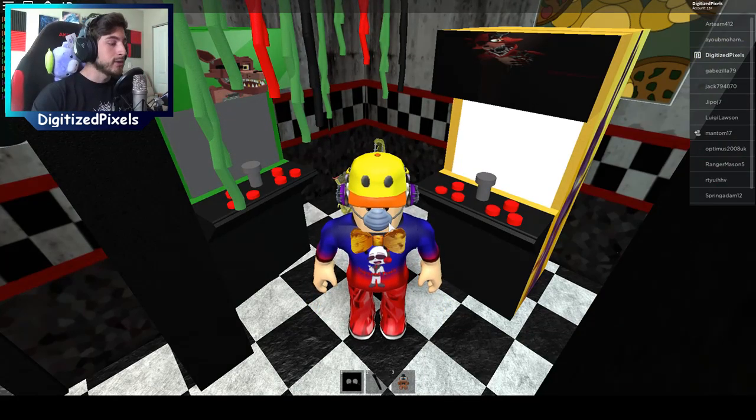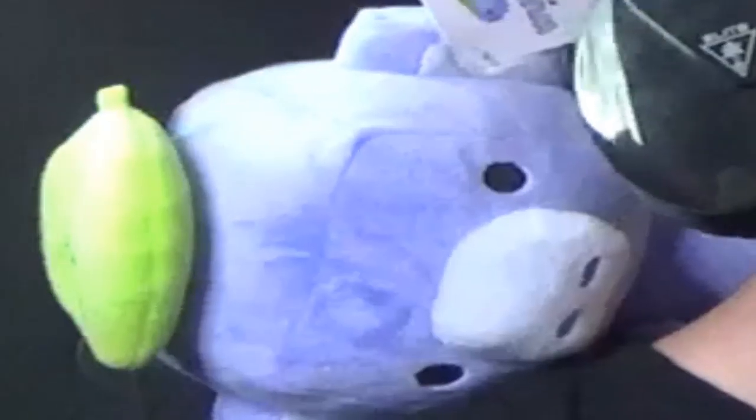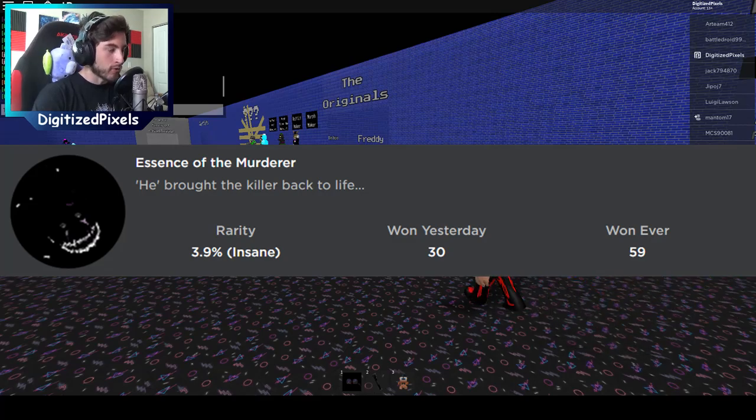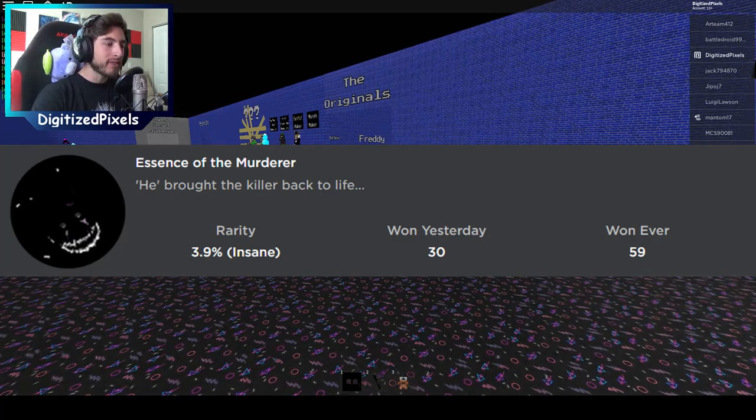Congratulations, you've now gotten two of three badges. You are now in purgatory. Alright everyone, it's time for the final badge. It is called Essence of the Murderer, and it says: He brought the killer back to life.